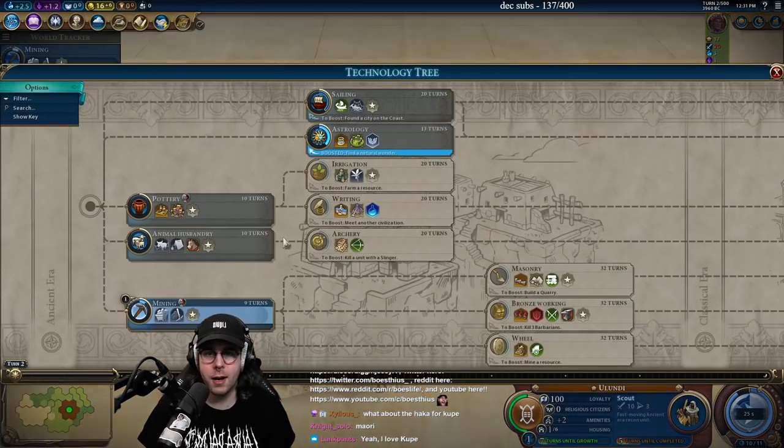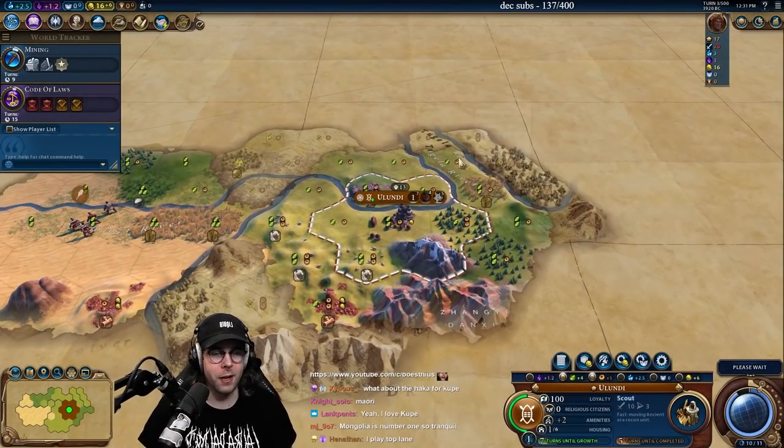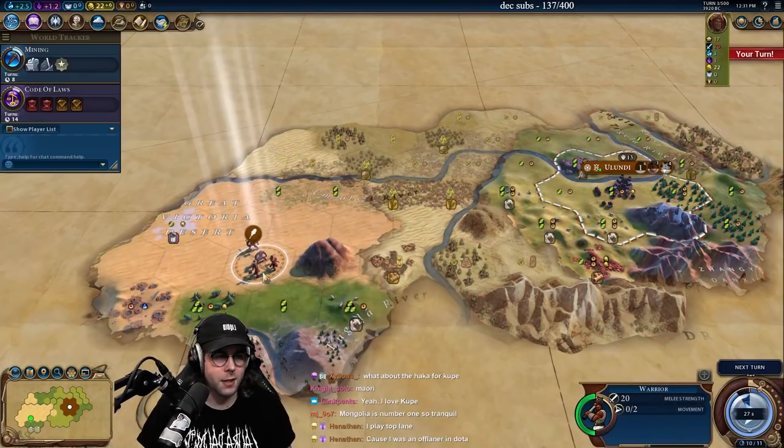30 second timer starts now. Mining — we're going to go into bronze working pretty fast. Double scout. I played mid for a very long time — hence the Ari statue.